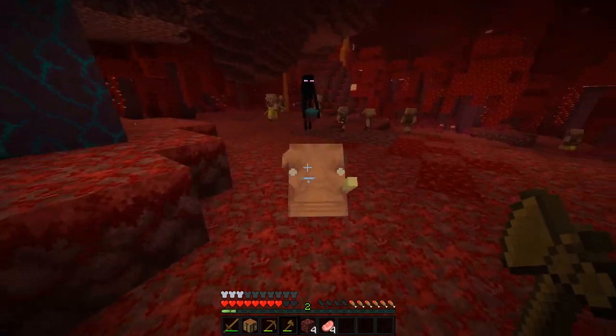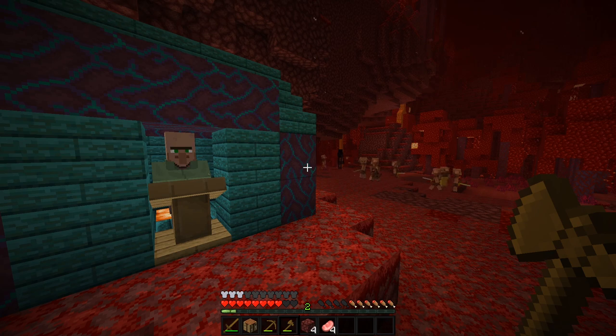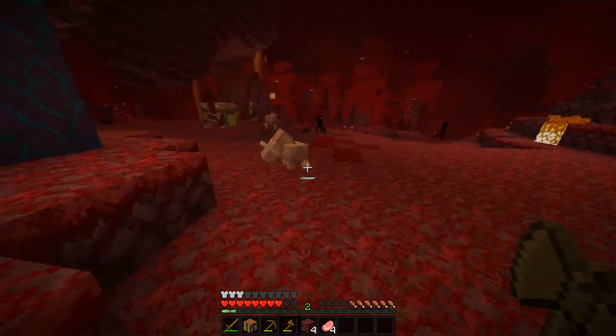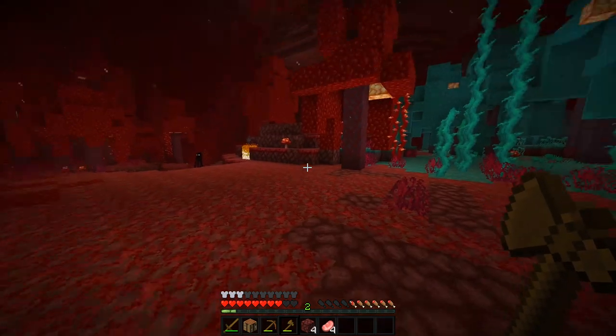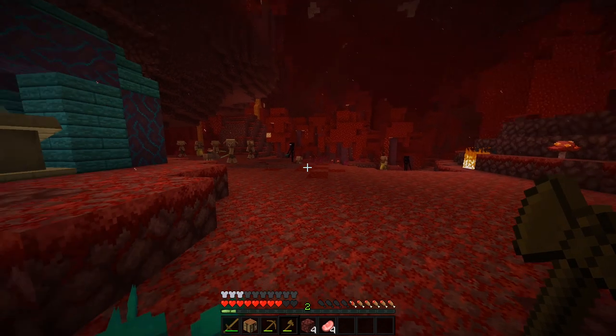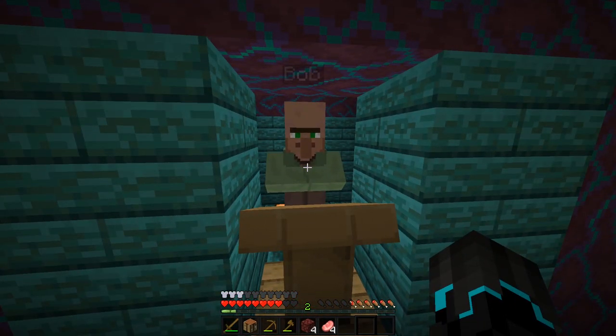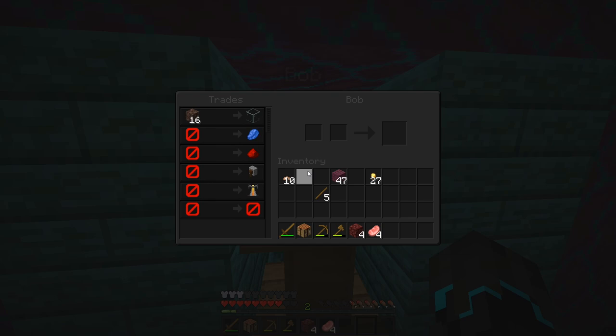Basically, in Season 1 we were unable to make certain things such as a beacon and an enchantment table because we were missing a few features. For example, for the beacon we just needed glass, and for the enchantment table we needed either books or a grindstone to unenchant books. So basically what I have done — Bob is here, he's at our service. He will have some very specific trades. I've added 60 soul sand to convert into glass. He can also take 60 soul sand and a coal to turn into glass — I want it to be expensive.